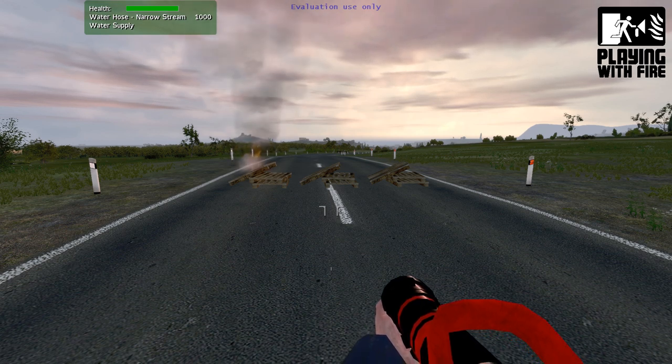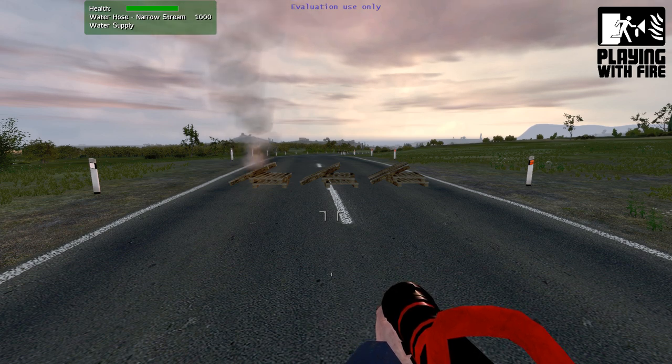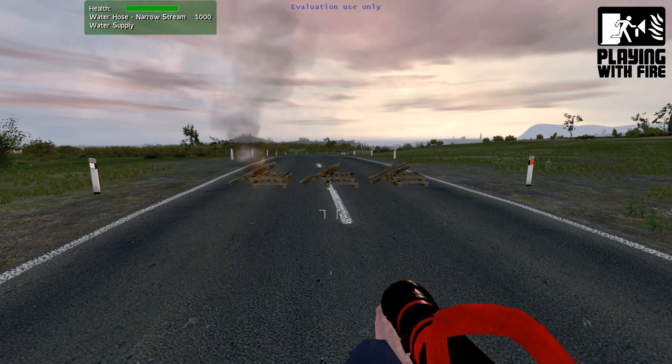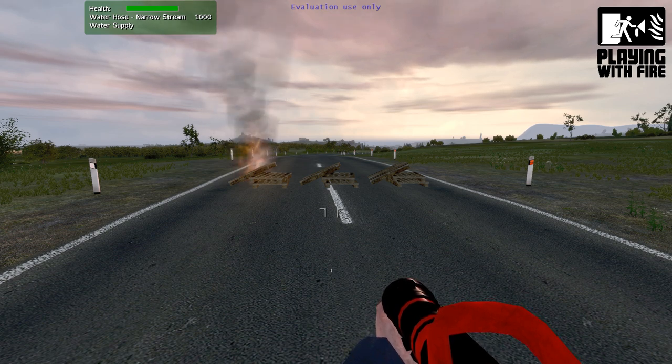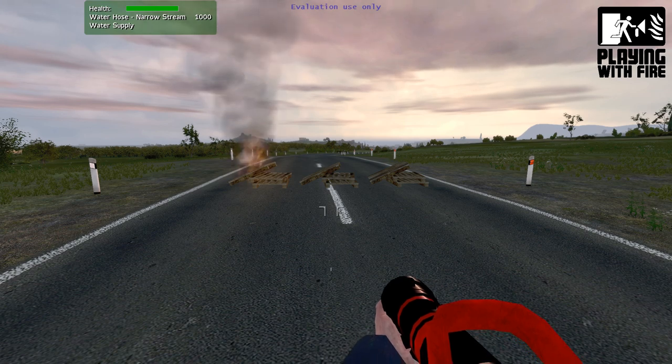If left unattended the temperature of the fire will rise and we'll see the flames, smoke and sound increase. As the fire on the first pallet increases, the potential for other objects nearby to catch fire will also increase. The range at which other objects can catch fire is determined by the size of the object currently on fire.